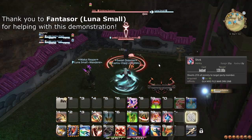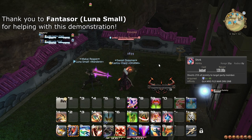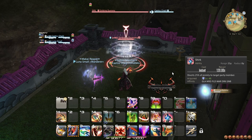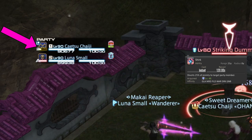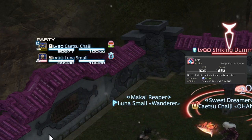At level 48, you learn the ability and role action Shirk, which transfers 25% of your enmity to your target. This is used for tank switching. When your tank partner uses Provoke to grab attention, you Shirk your partner to push them further ahead to ensure the enemy stays on them. This is most useful in high-level content, but it is nonetheless useful to know how to use it.